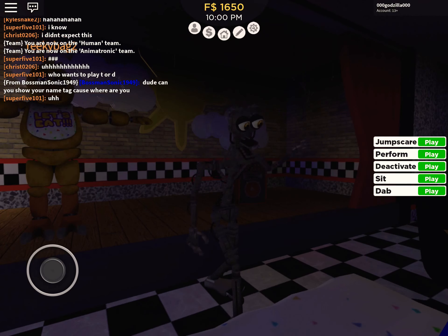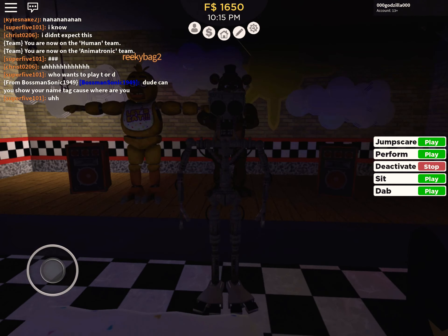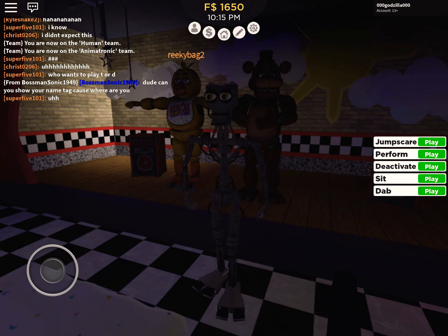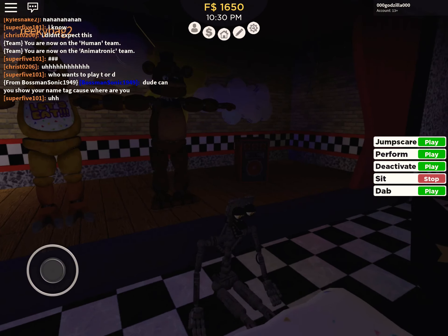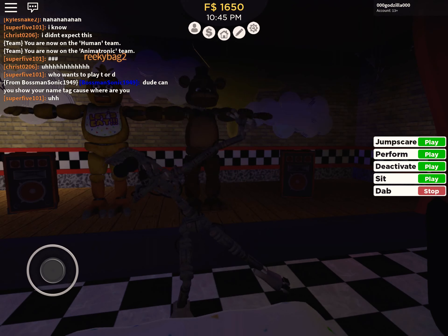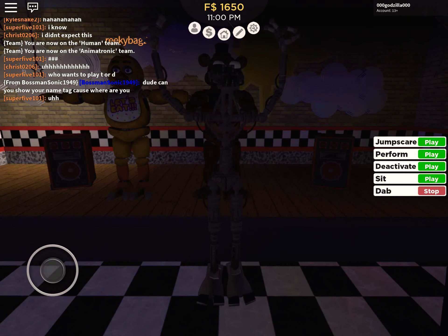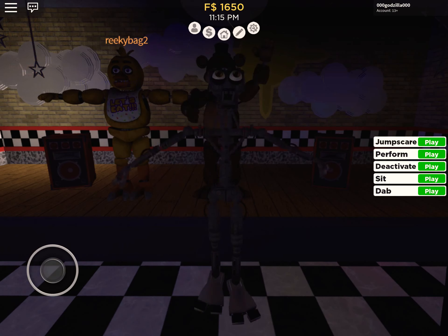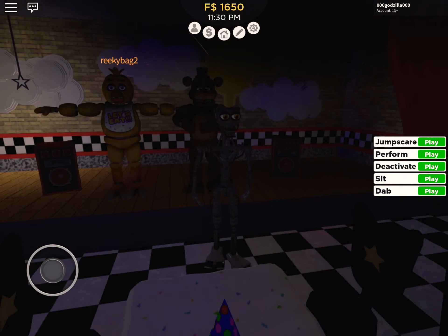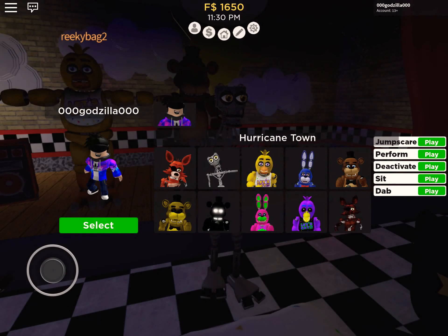Now we have a perform. Now we have a deactivate. Now we have a sit. Now we have a dab - basically Bonnie's dab. Look at his finger. So I would recommend buying him. I basically recommend getting all of these four.